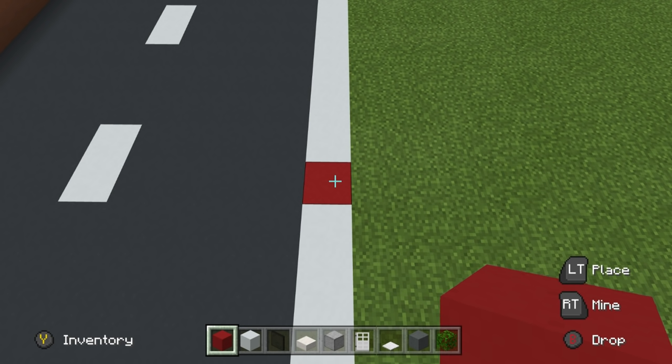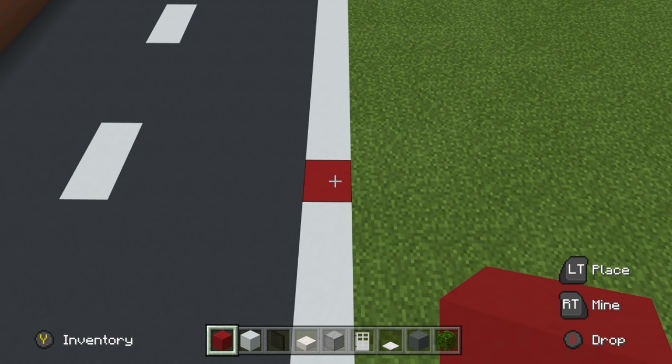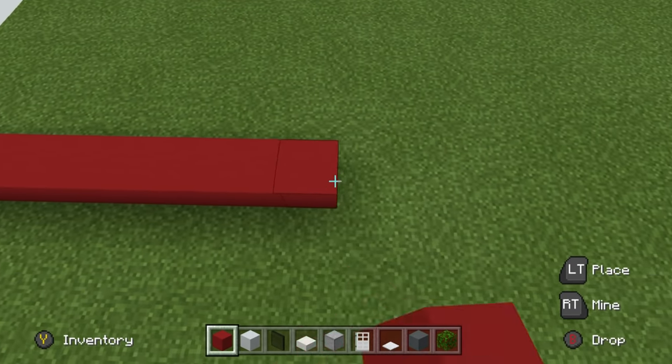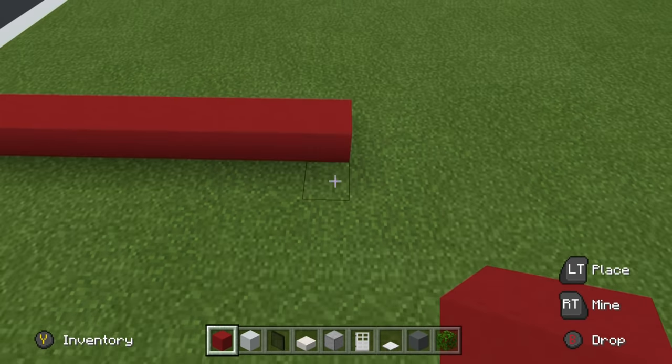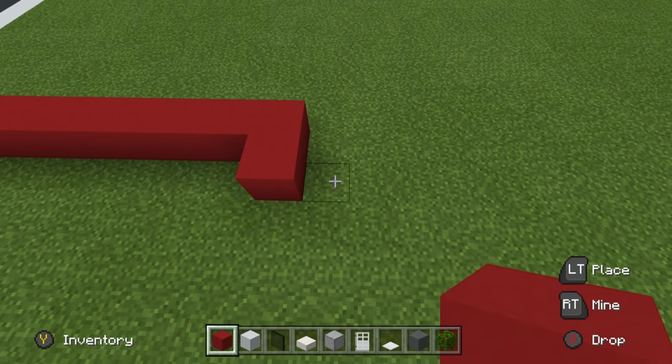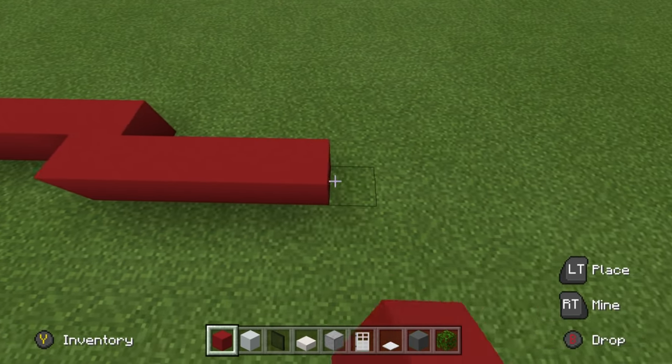Begin by placing a row of 13 red concrete going right from this spot. Then extend that 13th block towards you, and then to the right by 6.